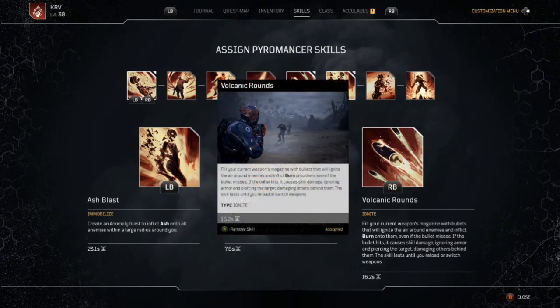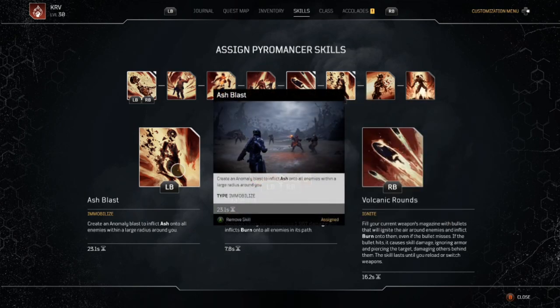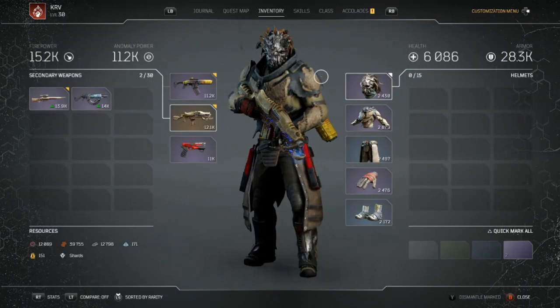The skills we went with: Volcanic Rounds, which fills your current weapon's magazine with bullets that ignite the air around enemies and inflict burn. Even if the bullet misses, if it hits it causes skill damage ignoring armor, piercing the target and damaging enemies behind them. The skill lasts until you reload or switch weapons — really good. Next is Heat Wave, which summons a fiery wave dealing 1967 damage and inflicting burn on all enemies in its path. Finally, Ash Blast creates an anomaly blast inflicting ash on all enemies within a large radius, basically stunning them.